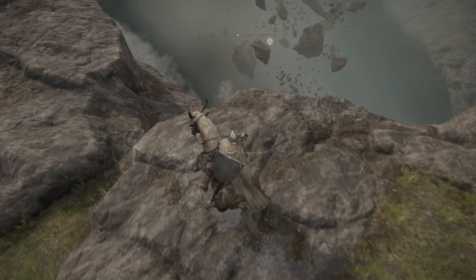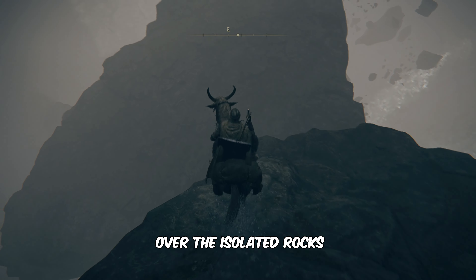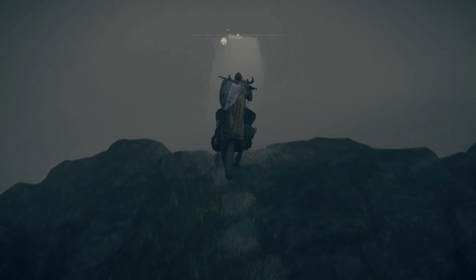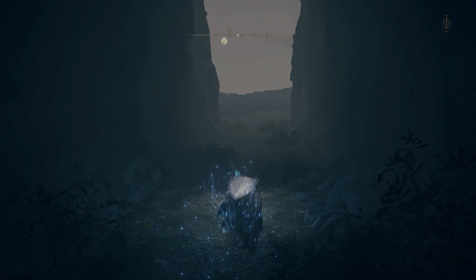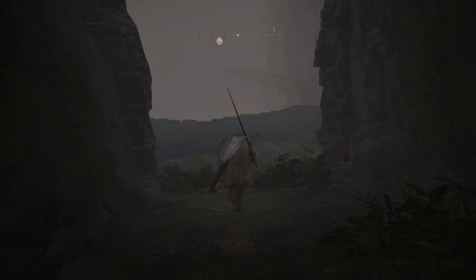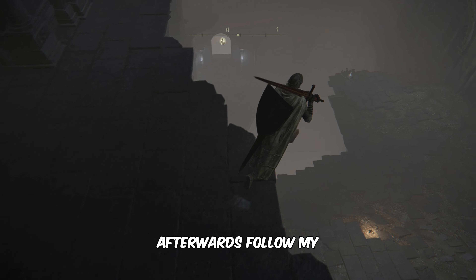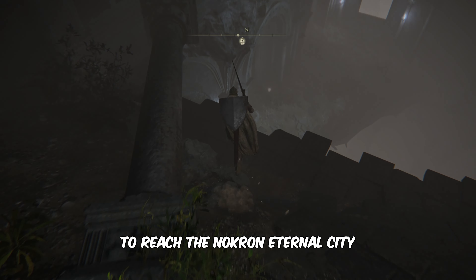Go down the hill and walk along the mountain's edges. Take multiple jumps over the isolated rocks to reach the ruined floor. Afterwards, follow my directions to proceed further to reach the Nokron Eternal City.